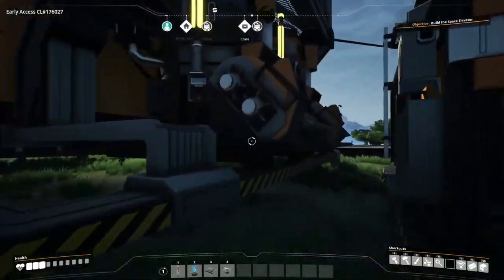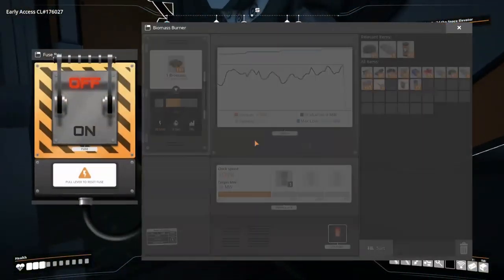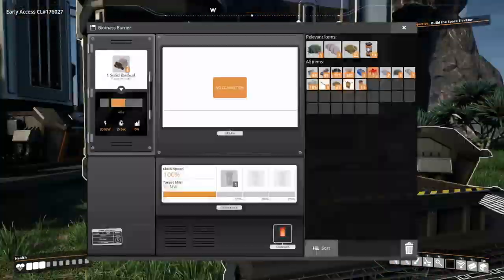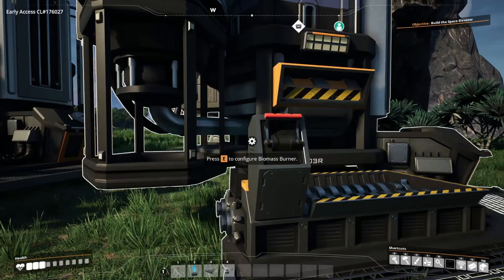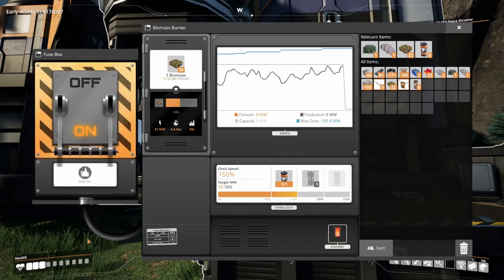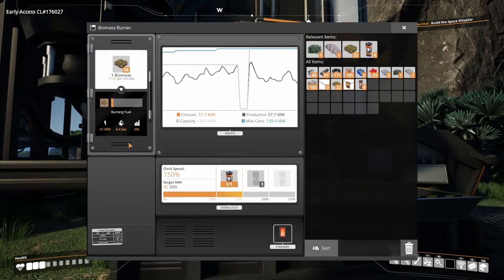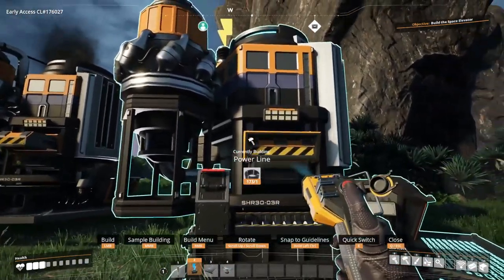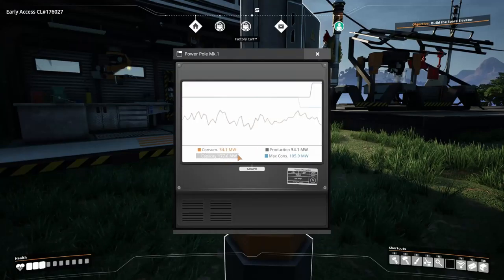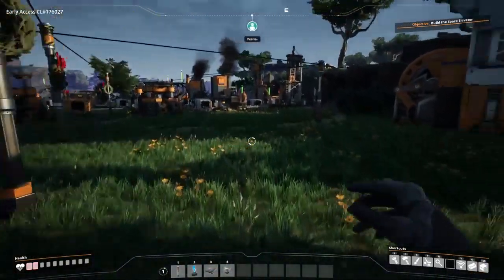Let's fix this power situation. We're not making nearly enough - let's get down another biomass generator, honestly we might need two. Oh, we can overclock these as well - this could immensely solve our problem. Okay, I'm just dumb - I didn't connect it to the main power line. Now with all of that done, we have more power. I'm pretty sure that is all I actually wanted to do for this episode.